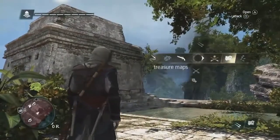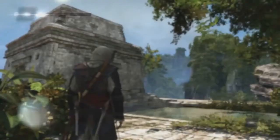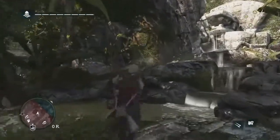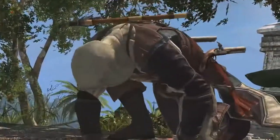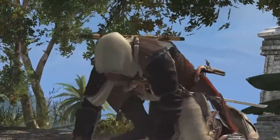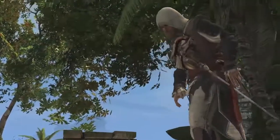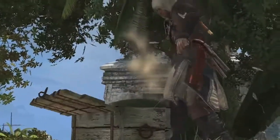Going back to the treasure map, we can see that the treasure is actually behind the temple near a fountain. We've found the treasure — what we've actually found is a blueprint. Blueprints are incredibly valuable for upgrading the Jackdaw. This is how you unlock the biggest and most devastating upgrades for the ship.